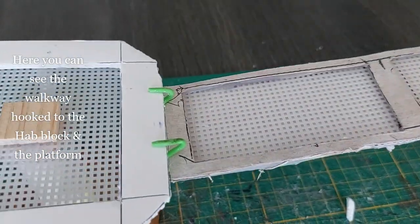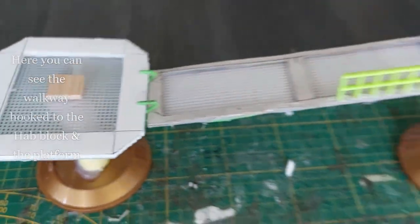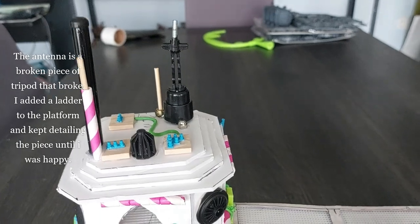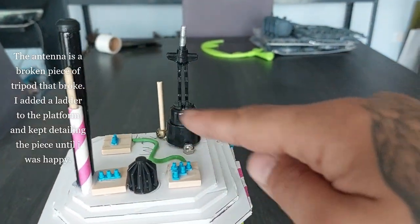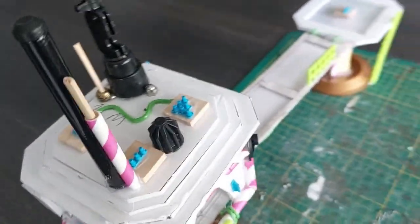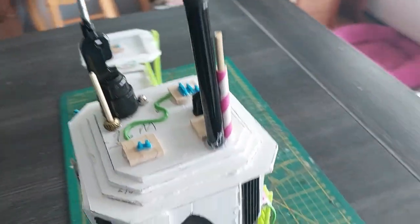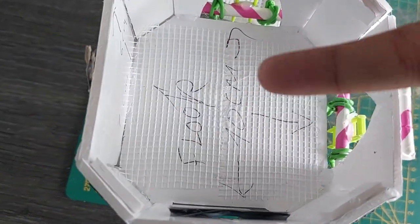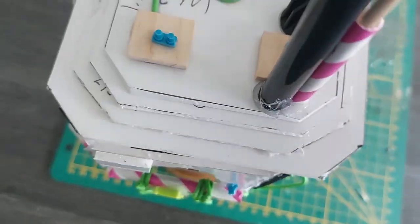Here you can see the walkway hooked to the hab block and the platform. I've added a railing to it as well — the antenna is a broken piece of tripod. I added a ladder to the platform and kept detailing the piece until I was happy with it. I suggest you do the same — use whatever you have and be creative. I've also added drywall mesh tape to create a grated floor on the inside of the hab block.